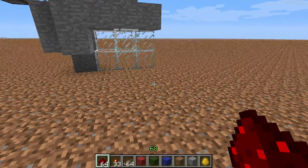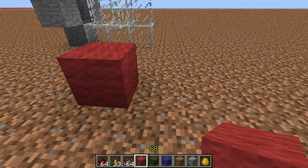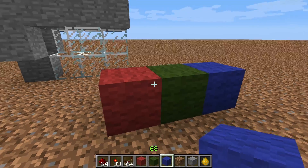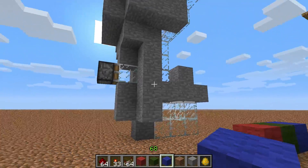I'm also going to be using my wool coloring system for this. Red wool underlines an input line, green is for a circuit, and blue is for output. You don't have to do this, but I think it makes it clearer. You don't need it to be on wool or anything like that - any kind of blocks will do for the rest of this.